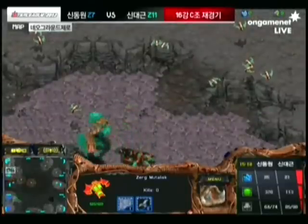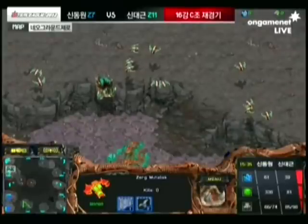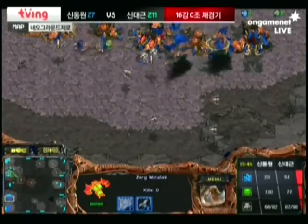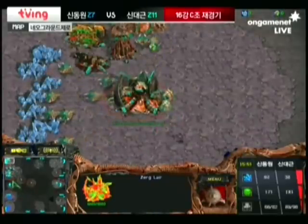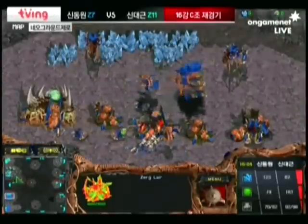No third base yet from either of them, but they could definitely put down a third hatchery to make complete use of the second extractor and all the minerals they're getting, if they've droned up at their natural expansion. Haiva has — he's gotten drones on the minerals at his natural. All quiet on the western front; you can almost see a tumbleweed go by — made of creep and other Zerg materials.